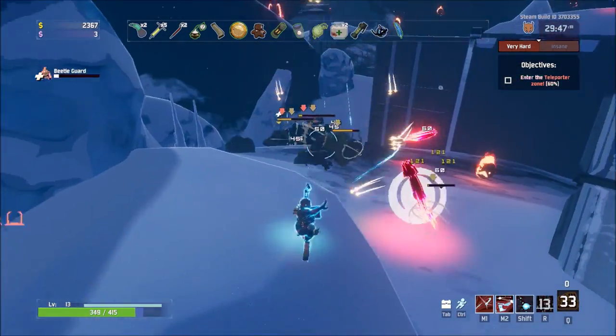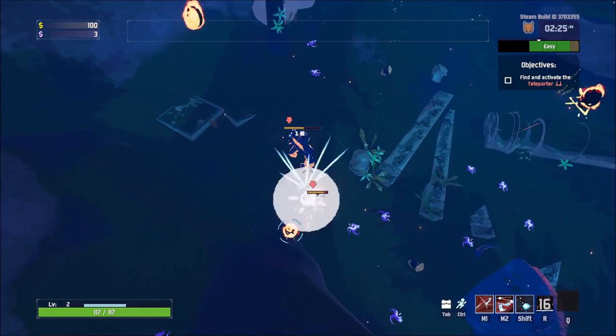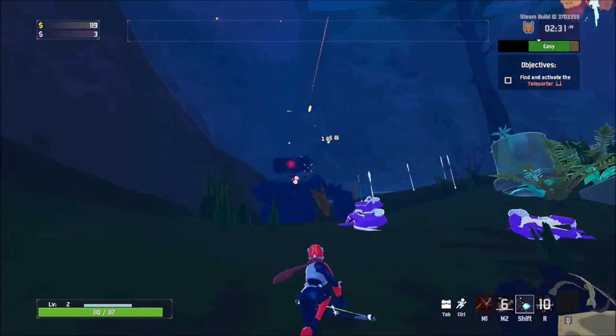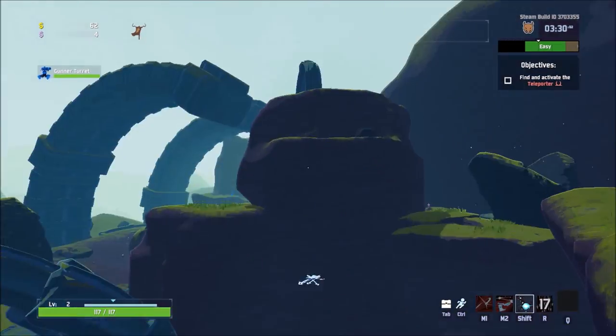Arrow Rain does not scale too well, and so the further you go the more this just becomes a panic button for you to teleport out of danger. Remember, once you cast Arrow Rain you will fall immediately, so remember to have Blink ready so you can teleport to safety.